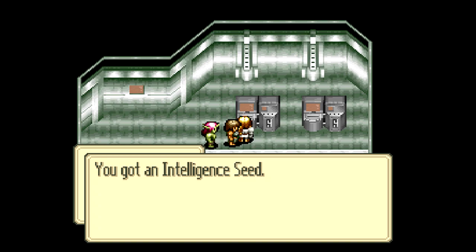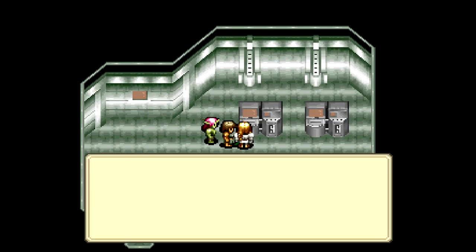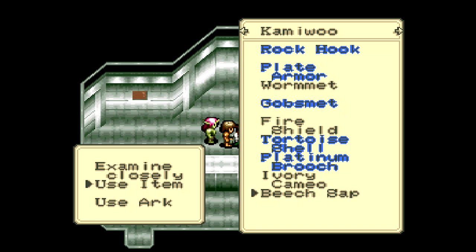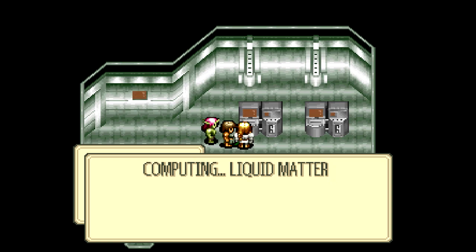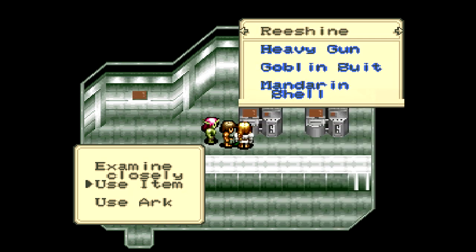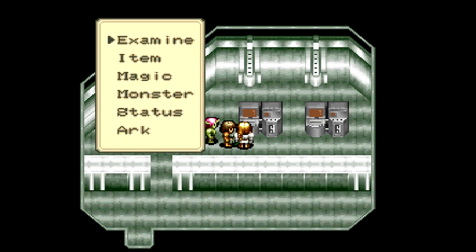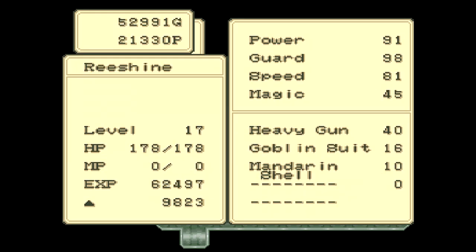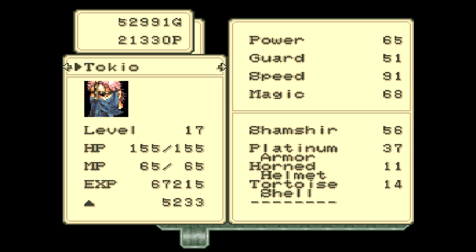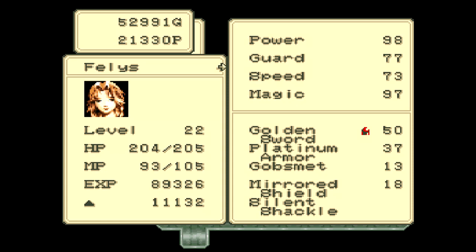Ha-ha! There we go! That's one intelligence seed. Maybe I can get another one out of the rest of these. I went back to the beach woods to get some more beach sap with an empty bottle, so that way I can get another shot at getting an intelligence seed. Since I already got one, I don't think it's necessary to go overboard with it. We got an intelligence seed, and I used it on Kamowu. Look at that magic stat — pretty good. If you want to use save states to manipulate the RNG to get more intelligence seeds for Kamowu, that would be a really good idea, but I'm not gonna. They're pretty hard to get.